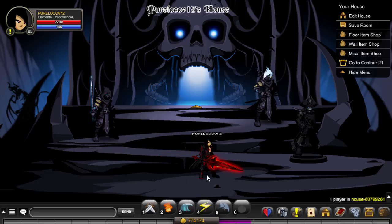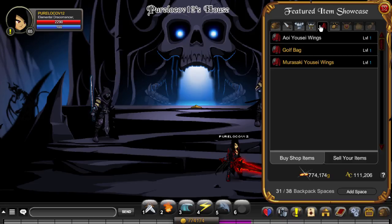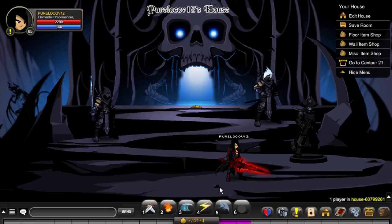Basic events include holidays: Christmas would be Frostval, and Mogloween would be Halloween-themed. Staff member birthdays sometimes get an event or mostly just a shop. Right now it's someone's birthday, so there's a birthday shop available.